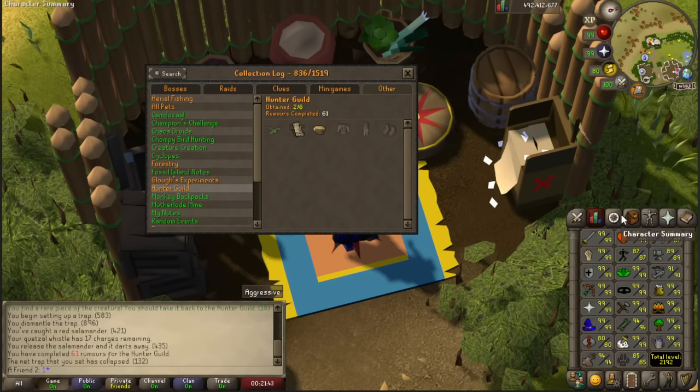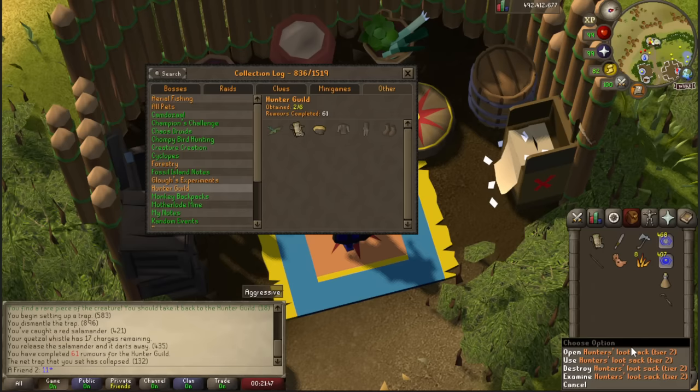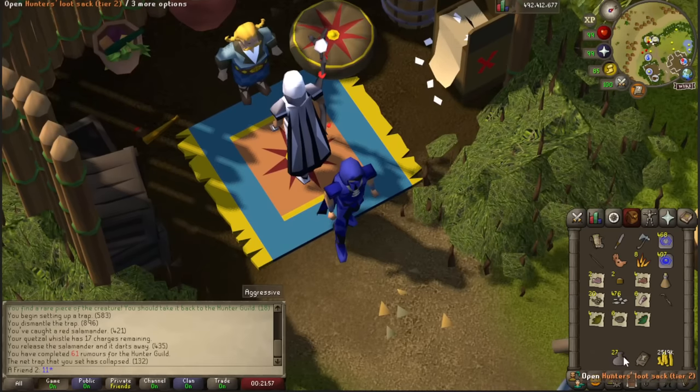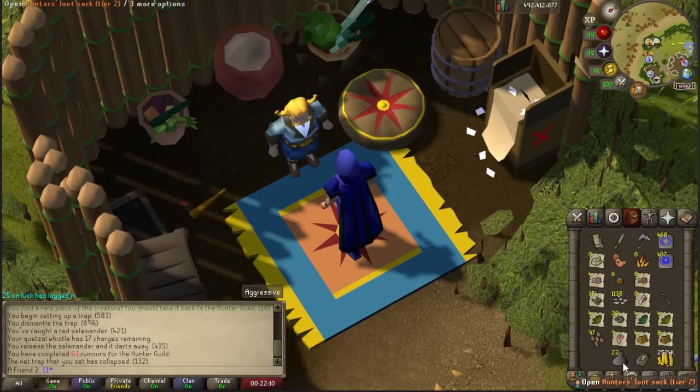I got 30 sacks - not in five hours, this is calculated from yesterday too. Two out of six collection log slots - let's see if we can unlock more. I also wonder if those blueprints I get are tradeable, so maybe you can get them multiple times. Is there an 'open all' option? Nope. I'll bank a few items.